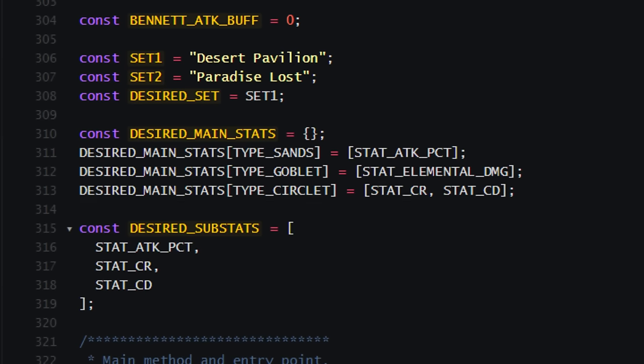Because Xiangling can utilize a lot of different stats, she has a much bigger pool of viable artifacts to pick from. An artifact that Wanderer would discard — say, one with EM and ER substats — would be great for Xiangling, since EM directly amplifies her vaporize reactions and ER improves burst uptime, which is where the vast majority of her damage comes from. If we're farming for Wanderer and come across such a piece, we'd probably throw it away. But farming for Xiangling, we'd be pretty happy to see it — even though it's not the typical high crit value artifact we normally look for.